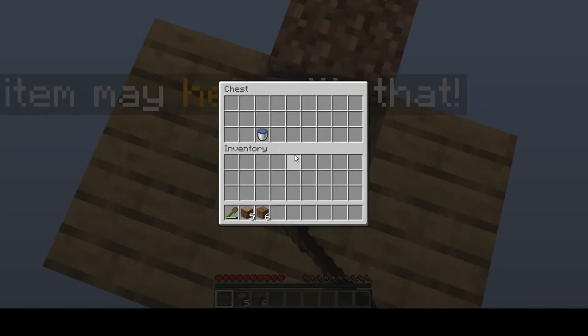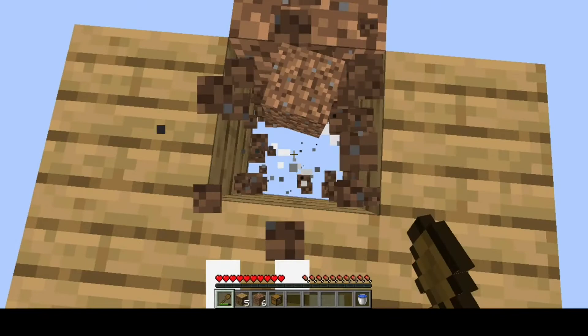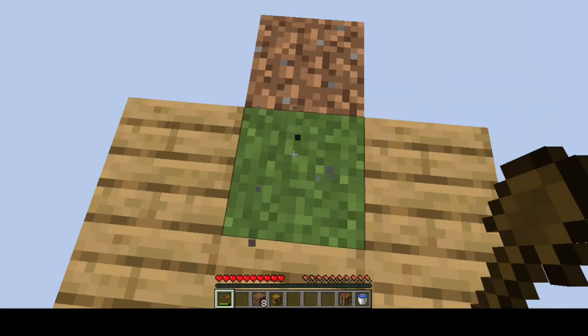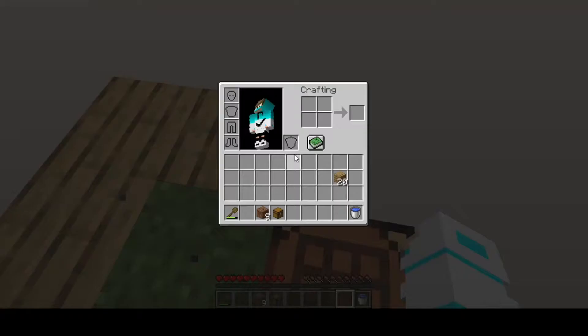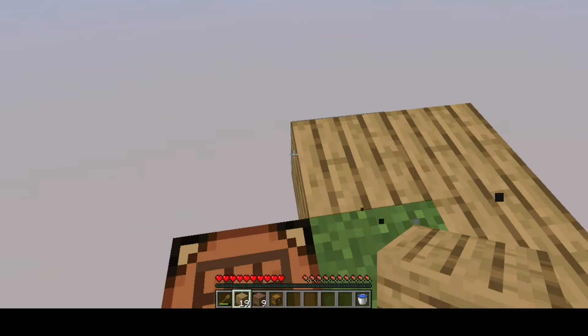Something happened — blocks like the rabbit folder. I thought some mobs spawn like a zombie or something. This item may help — water bucket! So I could make an infinite water source later. I will break these blocks. Now it's time to expand, and I will put my items in the chest. I need a crafting table, and I will replace this here with the crafting table.